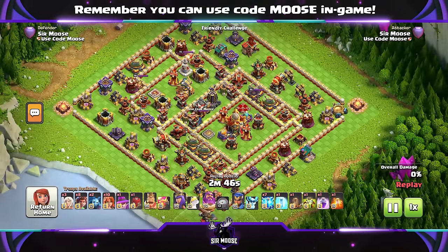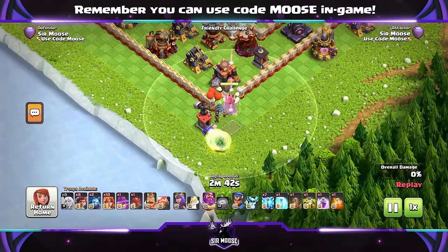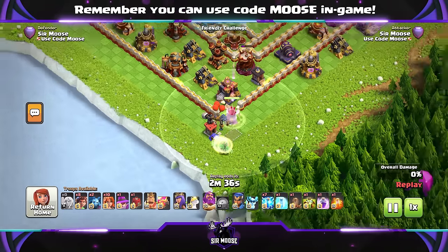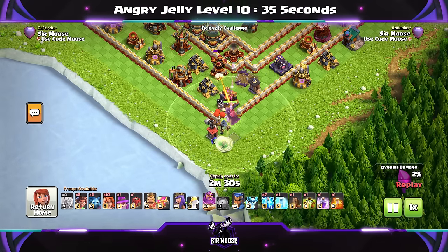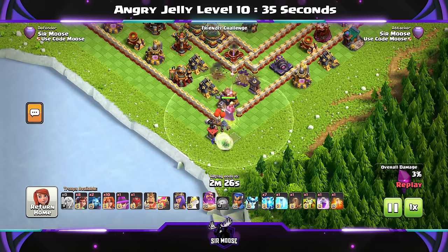We used to have the old Grand Warden Walk with four healers. If you use Angry Jelly with the Grand Warden, he will target defences initially. The amount of time the Grand Warden goes after defences only depends on Angry Jelly's level. In this replay filmed in the developer build, Angry Jelly is level 10, so it's over 30 seconds.